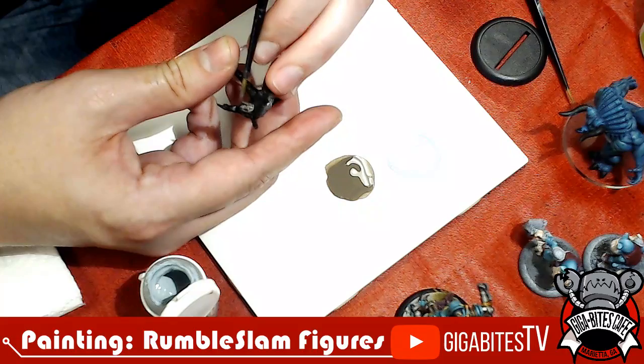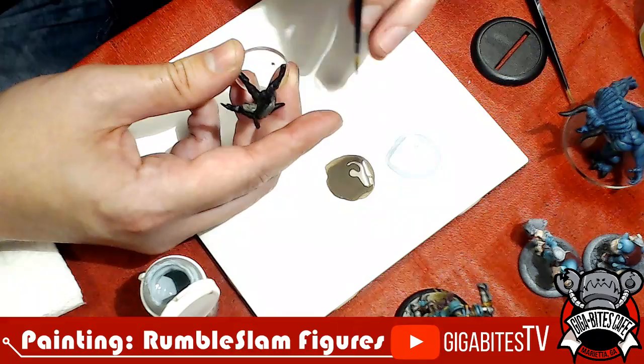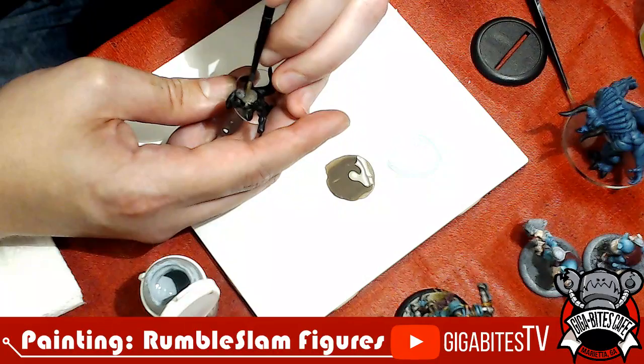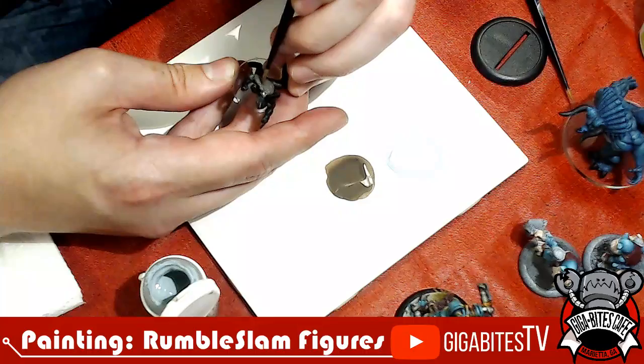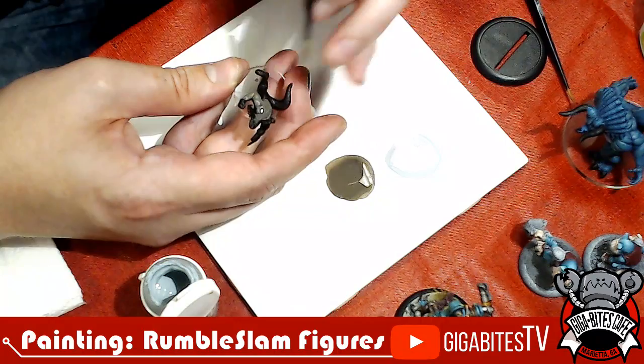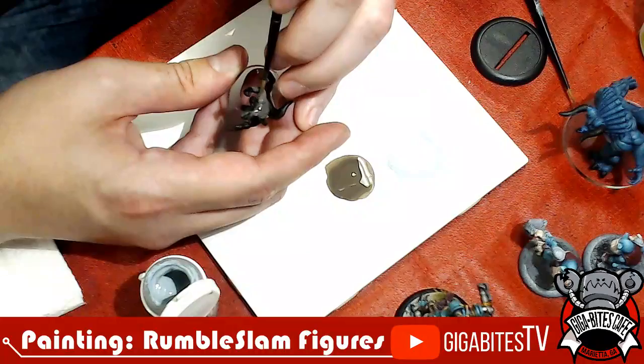Dilophosaurus was also a lot bigger than it was portrayed in Jurassic Park. It's not nearly as big as a T-Rex, but it was probably more Allosaurian in scale — quite a bit bigger — and he had a crazy kind of overbite. I find him really interesting. Regardless of what Dilophosaurus really was, this guy takes cues from the Jurassic Park version, so it's a bit of fun that you can do with him.